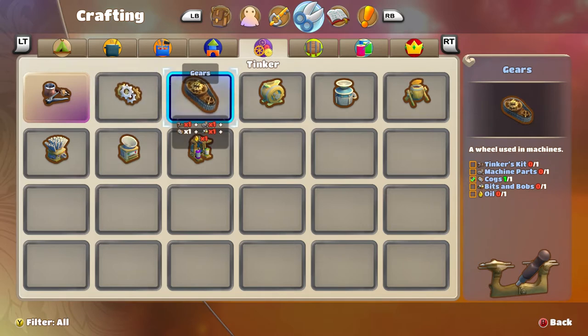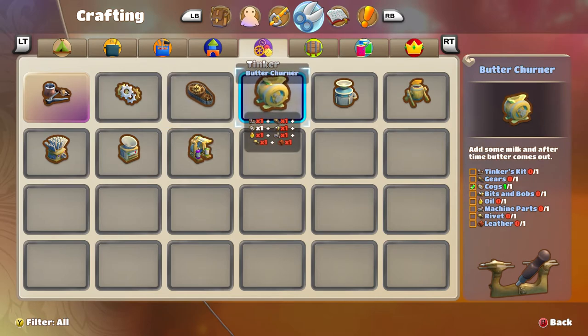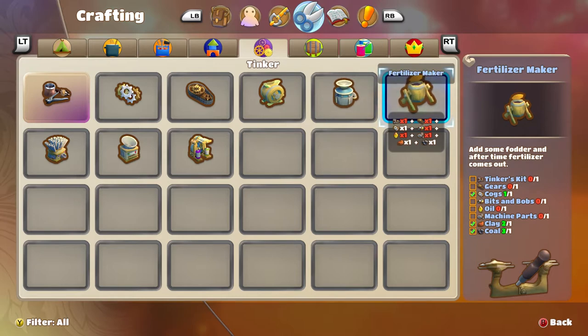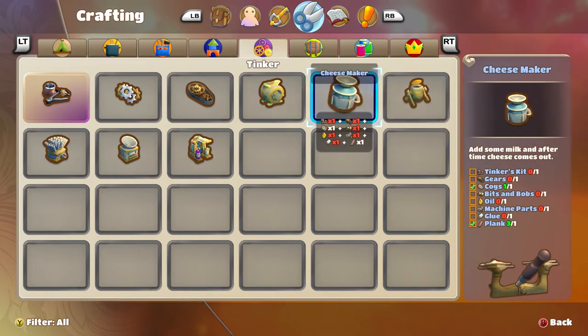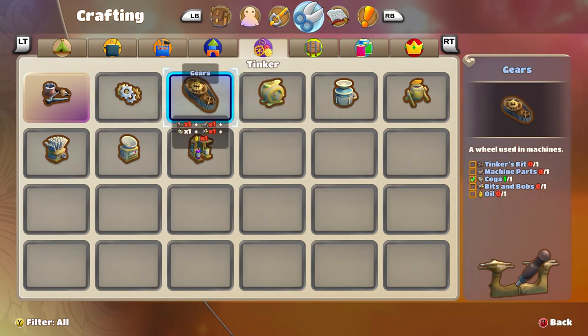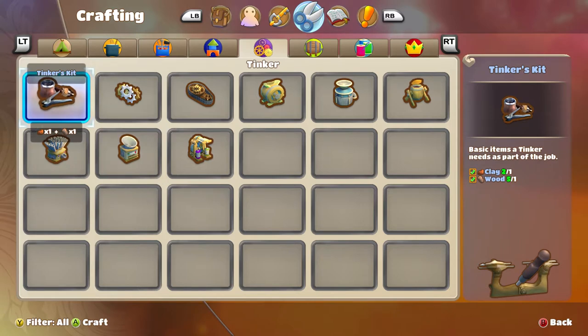Hogs and gears — let's make a gear; I need cogs and bits and bobs. This is quite in-depth isn't it. I could make a fertilizer maker but I don't really know why I'd need that right now. A cheese maker or butter churner would be more useful. I think I need to get bits and bobs — someone said they'd give me those in return for items.